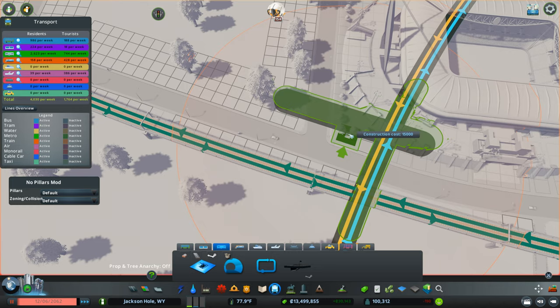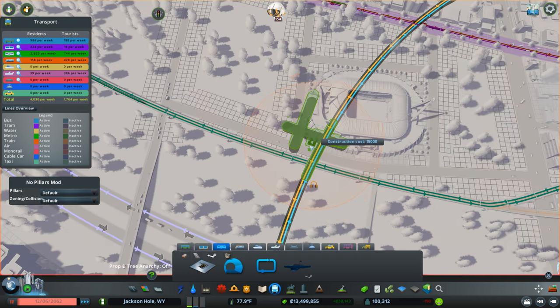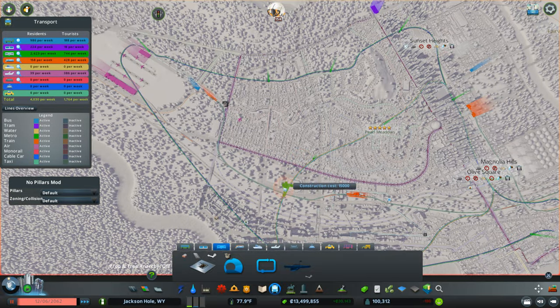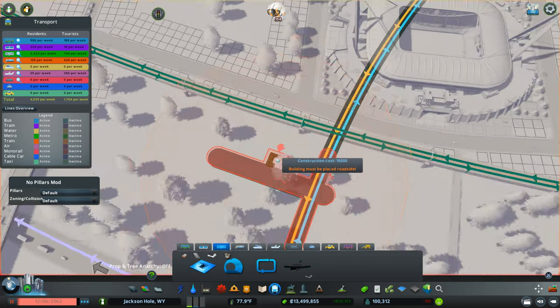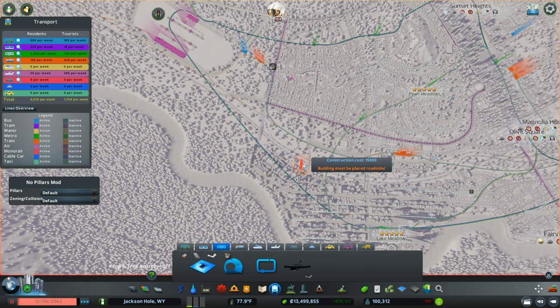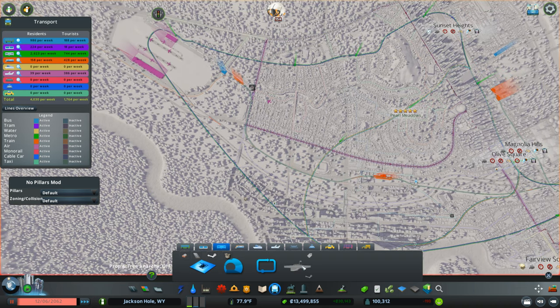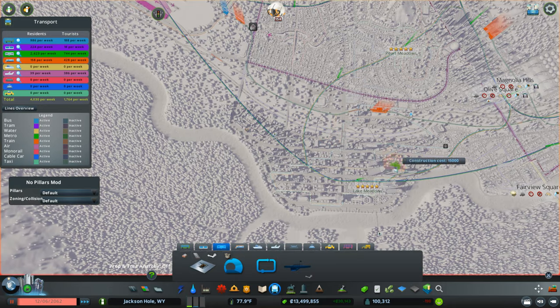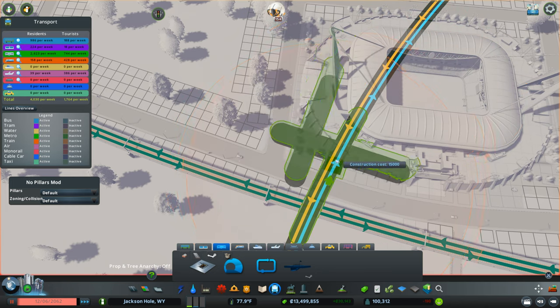That corner would be the most obvious spot for a metro station. I think we'll go with a normal station. I want it to go straight from the stadium and connect over, so if I do this it'll go on that line, then I'll add another line that goes down here, connects to it, and loops around — a really express loop. That'll also help with tourism elsewhere.